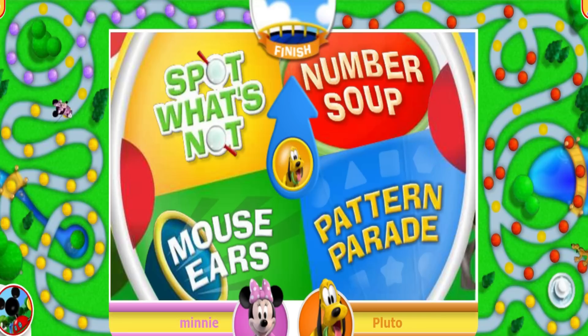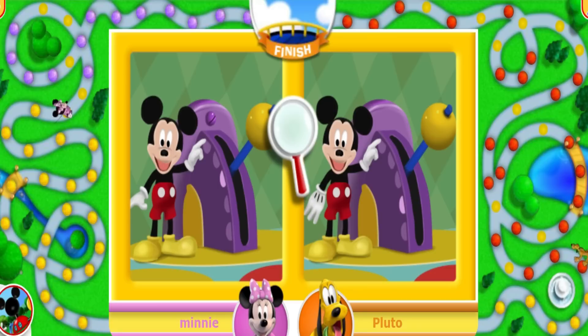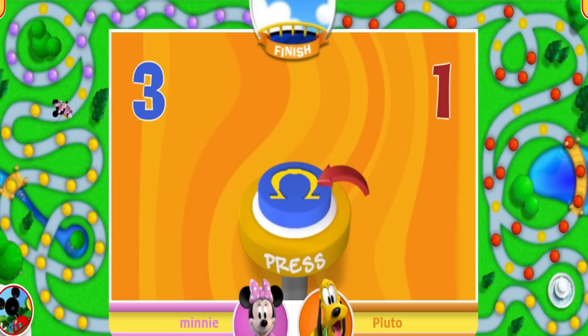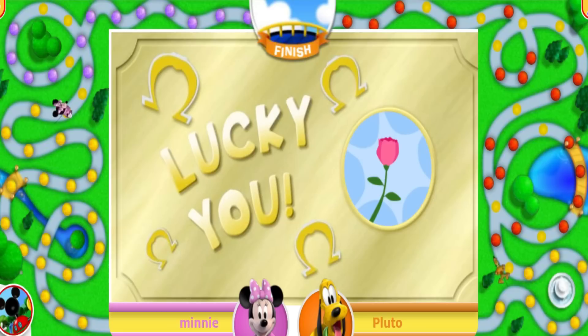Now it's Pluto's turn! Click the challenge wheel to give it a spin! Spot? Let's not! Here's how to play — take a good look at these pictures! They might look the same, but they are not! Can you click on the three things that are different? Oh, that's one thing! Can you find two more? Oh, that's two things! Can you find one more? Oh, wonderful! You found the three things that are different! That means you get to move three spaces! Daisy gave you a rose that smelled like bubble gum! Move ahead seven spaces! One, two, three, four, five!